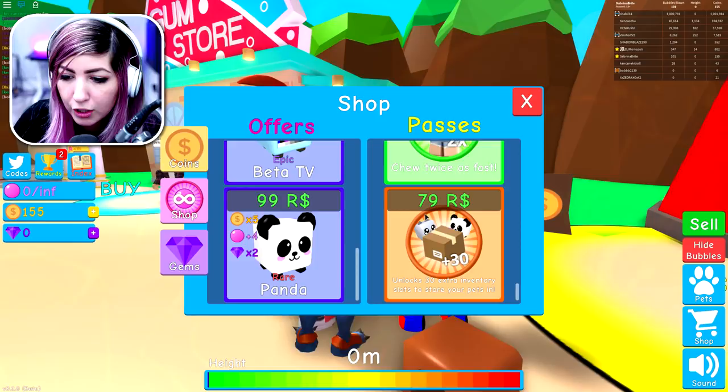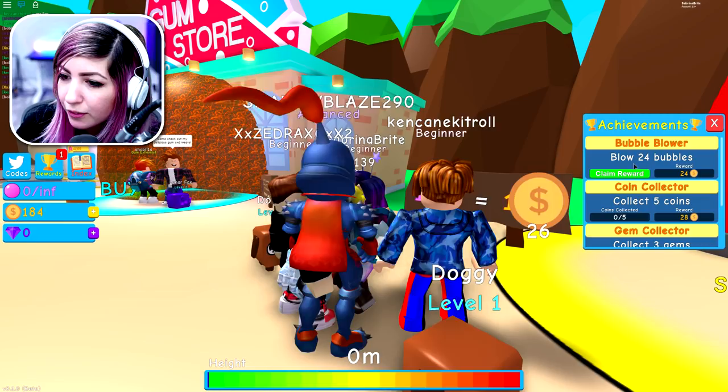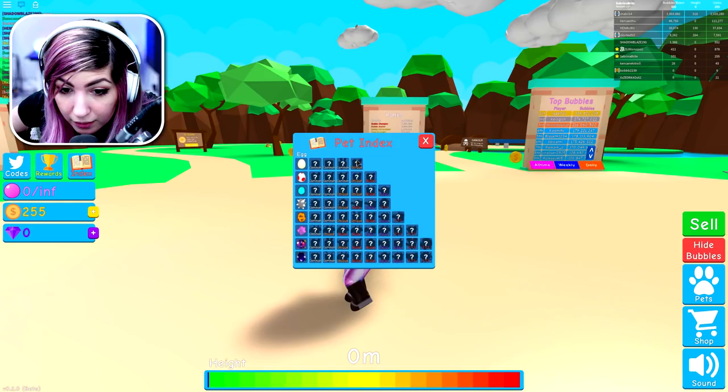Oh, collect coins for that — don't forget to collect your rewards, DJ. There should be an exclamation on it. There's an exclamation! Whoa, there's a pet index. It's like a Pokédex! Click the index. Where's all the other eggs? They must be in different areas, different portals.